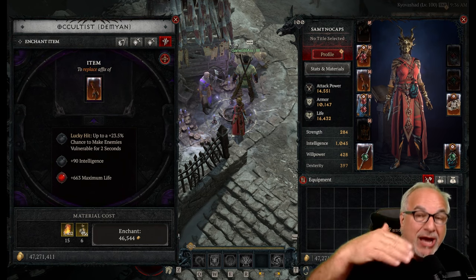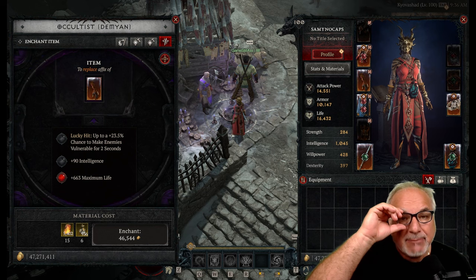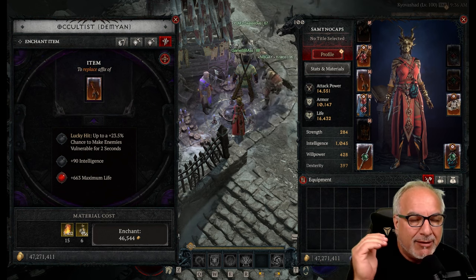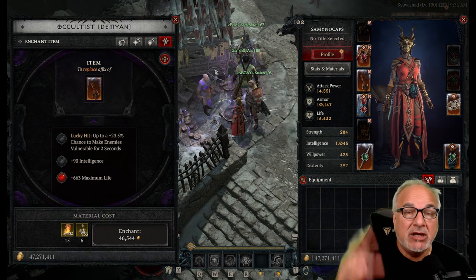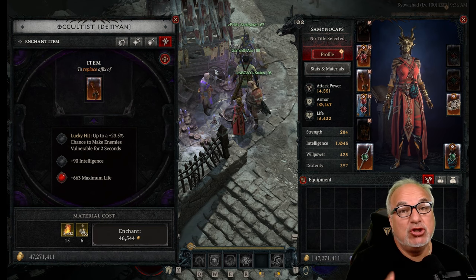Both imprinting and enchanting are done at the Occulus. These are both old methods, not new to Season 4, but a lot of people forget about their importance. If you have a lot of gold and materials, this is a no-brainer — especially prior to going into the capstones, as a great way to juice up your gear and make the capstones that much easier.